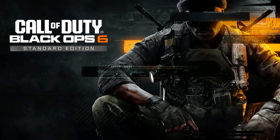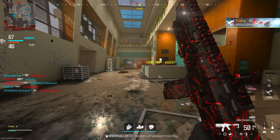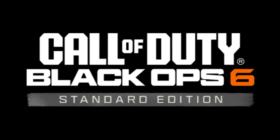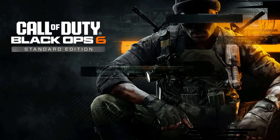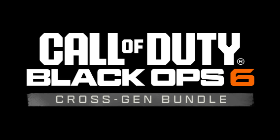That tab will give you the opportunity to purchase the game for whatever platform you're currently playing on. The first edition is the Call of Duty Black Ops 6 Standard Edition, which will cost $69.99 USD. There's nothing special about this one — it's just a regular copy of Black Ops without the Vault Edition or any extras.